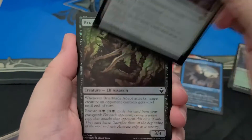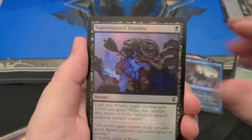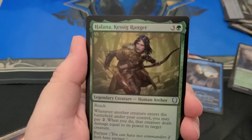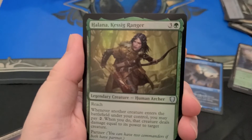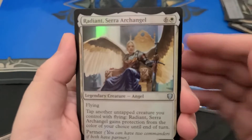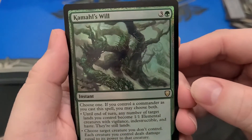Still looking for a Lotus. Still looking for an Averna. I prefer the Etched Foil, but getting one at all would be sweet. Oh, here's one of the sisters — Halana, which they spoiled way back. Foil Kamal's Will.